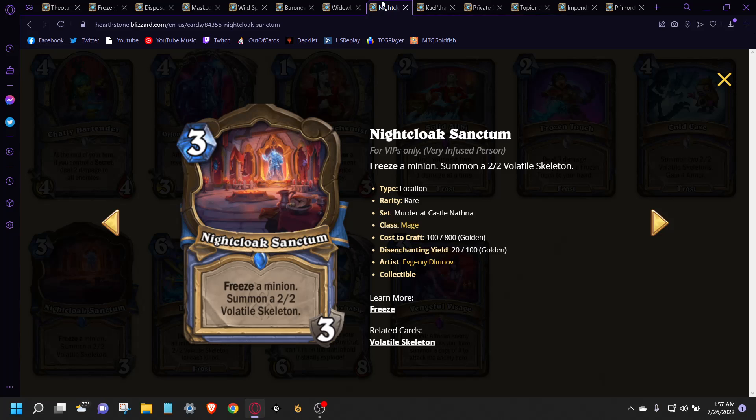At number 6, we have Nightcloak Sanctum. This card looked good in the reveal stream at 2 durability, and I think it's going to be really strong at 3 durability. It's going to be the reason why the Volatile Skeleton deck works — it stalls the game out, allows you to gain board, and you're getting 3 bodies on top of it now instead of just 2 from the reveal stream. That's so good. We've seen Snowfall Guardian do such a good job, and this is like a mini Snowfall Guardian — mini fixed 2/2 bodies containing the board. It's not busted Snowfall Guardian, and that in and of itself is a really good card.